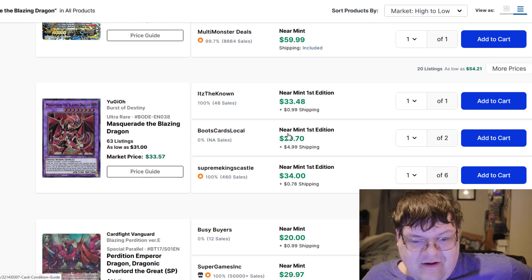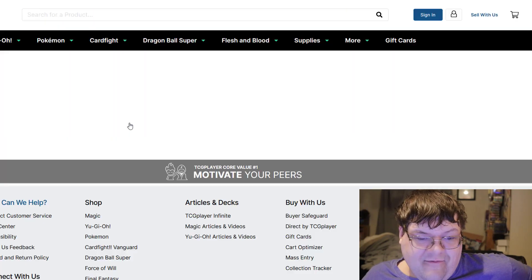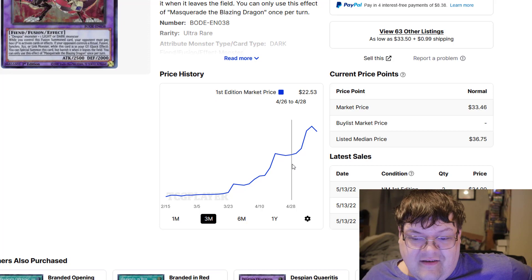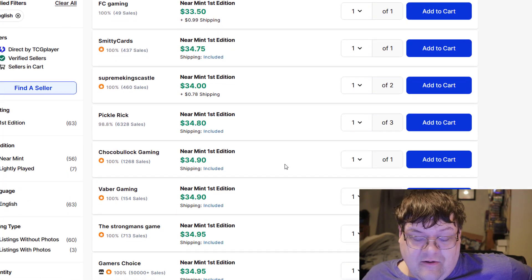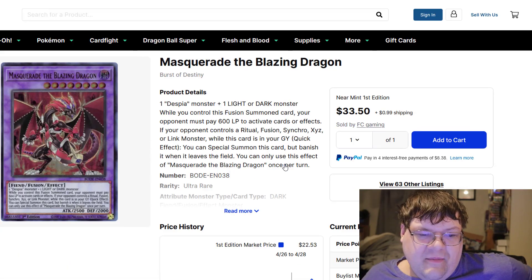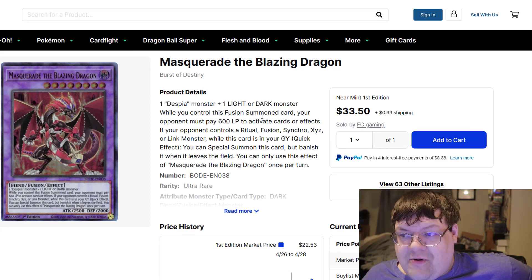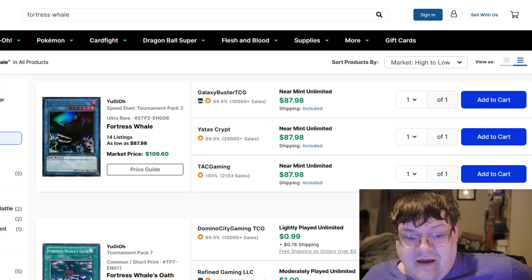Masquerade — I came here for Masquerade. Guess what? They're not $40 anymore. These actually pushed down. That is very good to see. This card had no business trying to be a $40 Ultra. I understand that Konami should have definitely reprinted this, but that was so ridiculous.